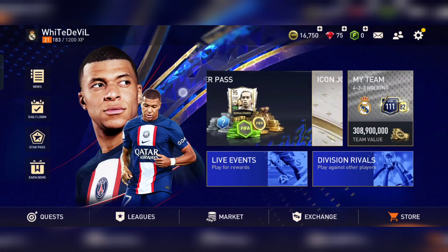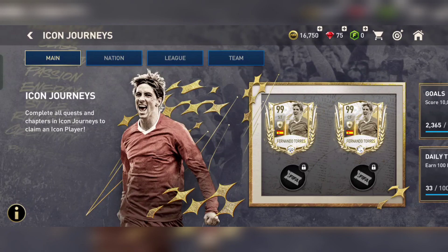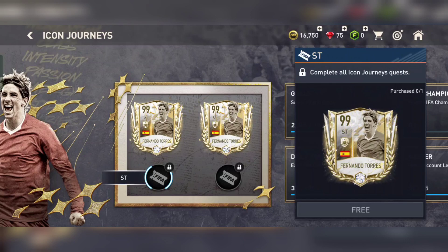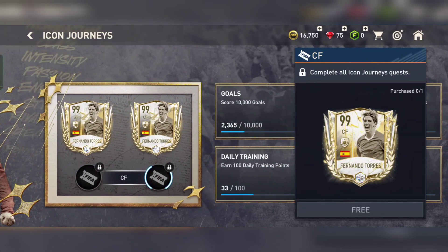Step 1: Open the Icon Journey event. The first step is to open the Icon Journey event from the main menu of FIFA Mobile. You will see a countdown timer for the event, which will tell you how long you have to complete it.